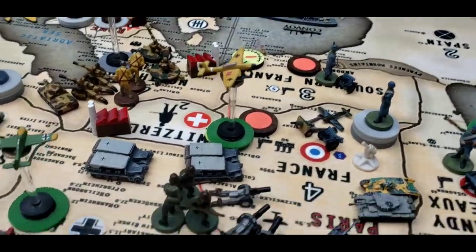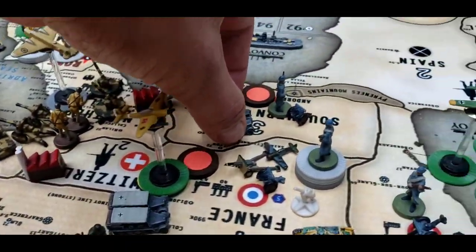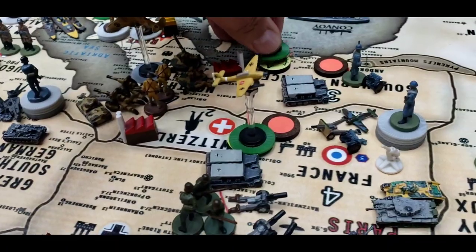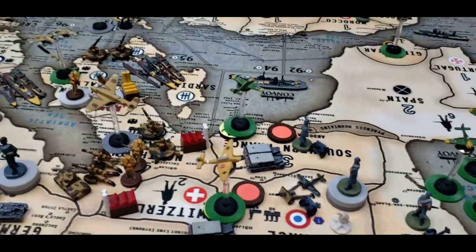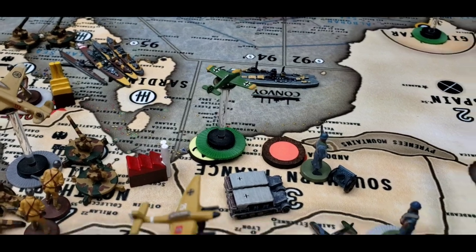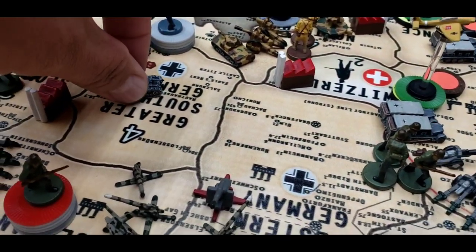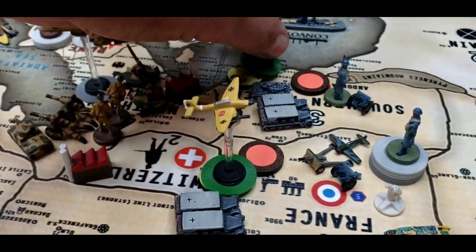For the Battle of Southern France: two mechanized infantry come from Germany at a movement of one and two. The German fighter from Western Germany at a movement of one and two will support that attack — this fighter has three movements remaining. In addition, one German armor from greater Southern Germany at a movement of one and two will join, making two mechanized infantry, one fighter, and one armor.